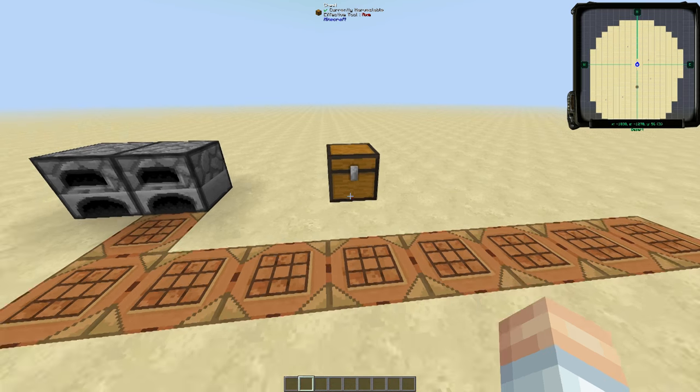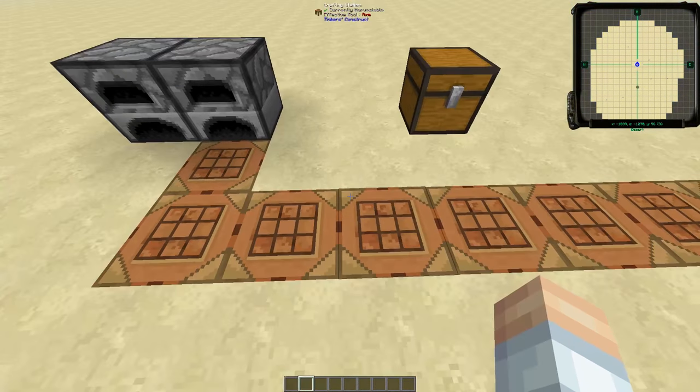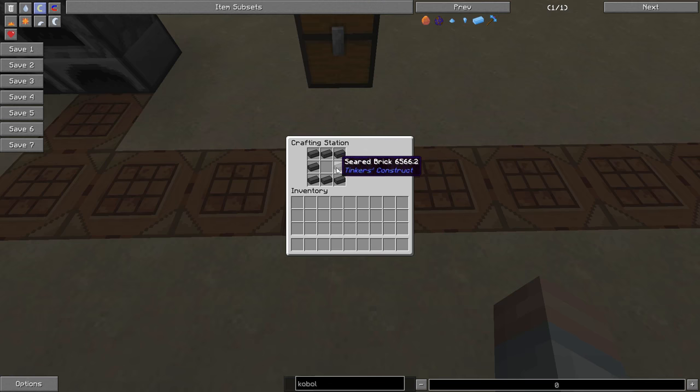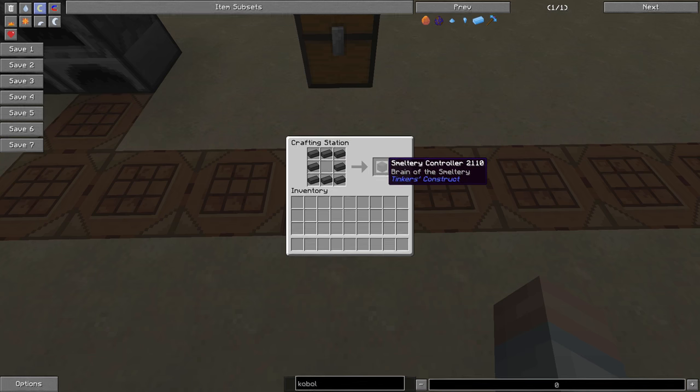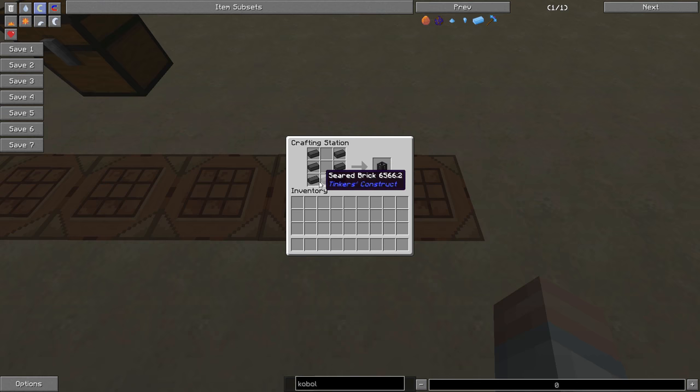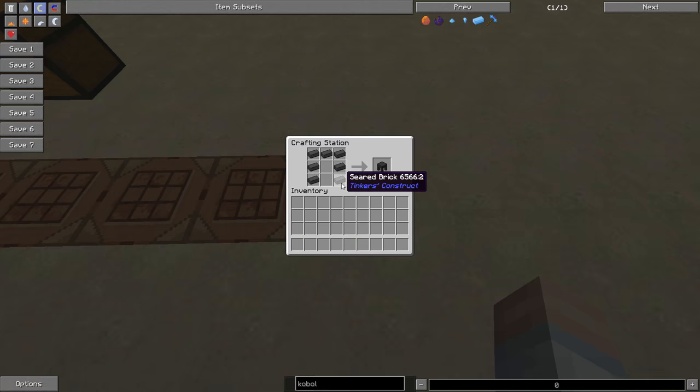Before we get into that, let's see how to make those particular items. First is the seared brick — it's shaped kind of like a standard vanilla Minecraft brick. Four seared bricks in this configuration gives you one seared bricks block. If you surround a piece of glass with seared bricks, you get a seared tank. Remove the glass and you get a smeltery controller. Remove the middle bits from the controller configuration and you get a smeltery drain using six seared bricks. Put seared bricks in a v-shape, kind of like a flower pot, and you get a faucet. Arrange seared bricks similar to the vanilla cauldron and you get a casting basin, and in a fashion similar to leggings, you get the casting table.